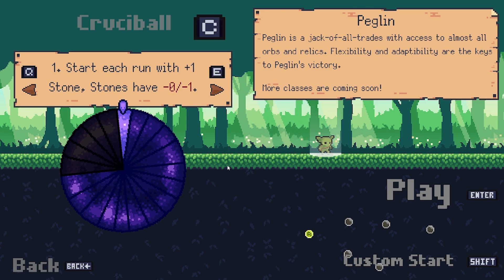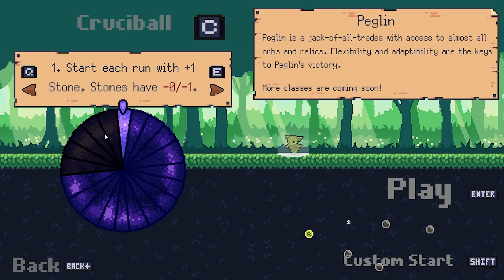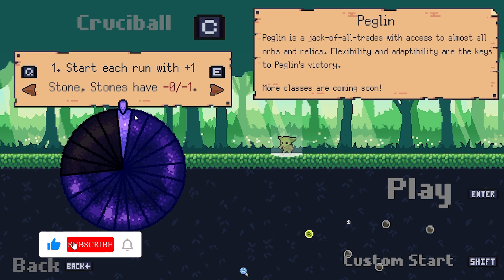So we will play on Crucible 1 — there are, I think, 15 of them. I can't get to them all, but I think these are locked. Each run starts with a plus one stone and stones have less crit.